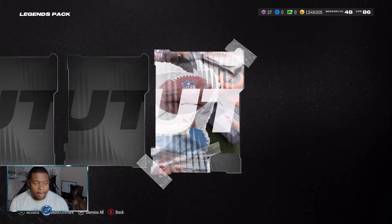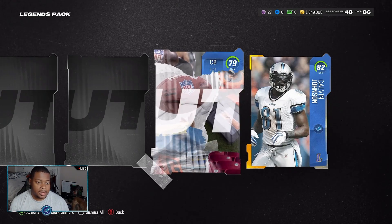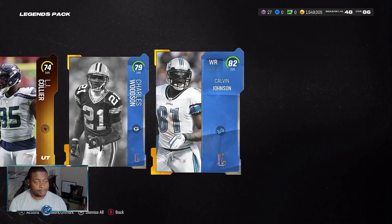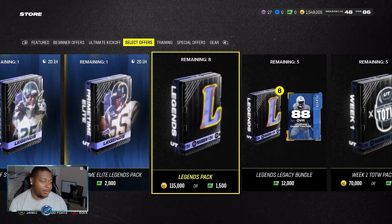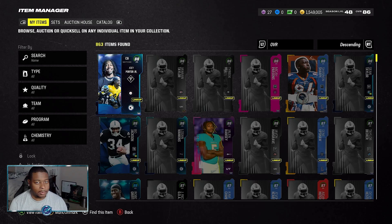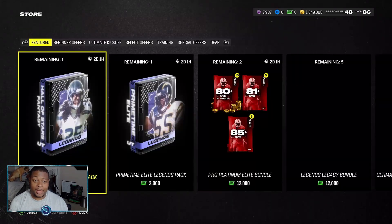We have Noah Brown 85, 85. Then 82 Calvin Johnson, 79 Charles Woodson, and our last card is an 81 Javon Kearse. Let's go ahead and get some training so we can hop into these mystery packs and see if we can get any more legend packs for us today. This is definitely maybe the worst financial decision that we just made over here on the channel.